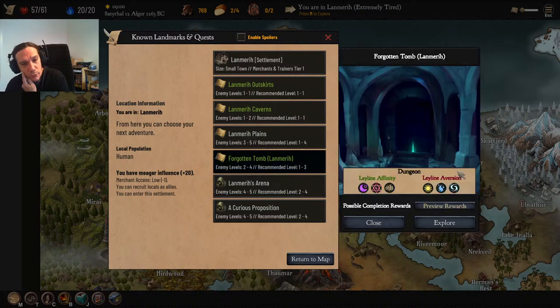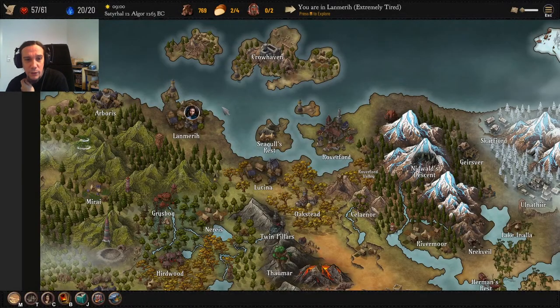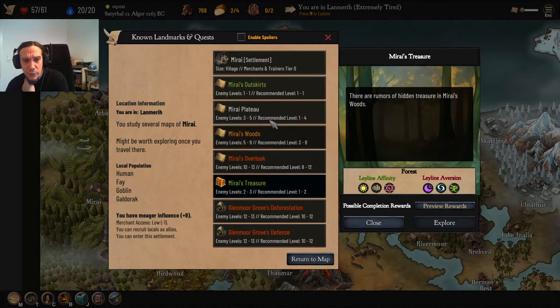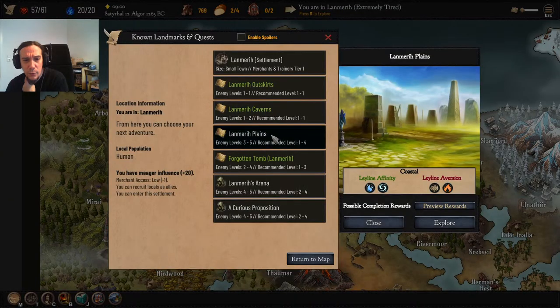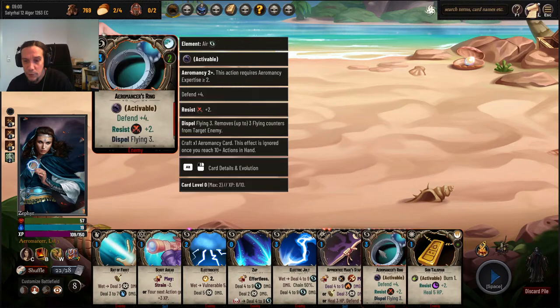Forgotten Tomb, Lan Marie — now I remember why I didn't like this area so much, because I had severe ley-line aversions against my damage types. Mirai's Treasure also isn't looking too nice. Lan Marie Plains, that's what I've been looking for. Let's try that out — probably that's going to serve me best.